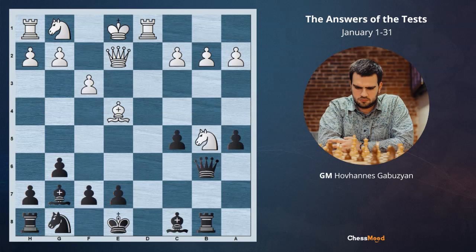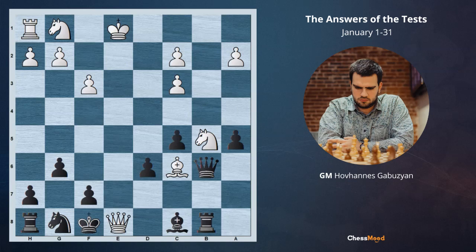This is a test for the daily lesson 'check that saves lives, part 2.' White has Rd6, and the idea is that after exd6, white plays Bc6 check. Black can go either Kf8 or Kd8, but in both cases Qe8 is checkmate. However, after Rd6, black has a saving check: Bc3 check. If white takes with the knight, black grabs the rook. If white takes with the pawn, after exd6 the king gets a square to escape from checkmate — after Bc6, black has Kf8, and after Qe8 check, black has Kg7. So Bc3 check at the beginning saves black's life.